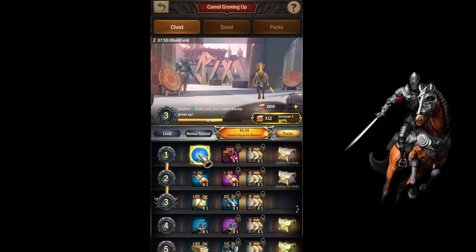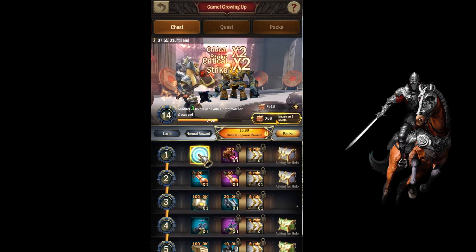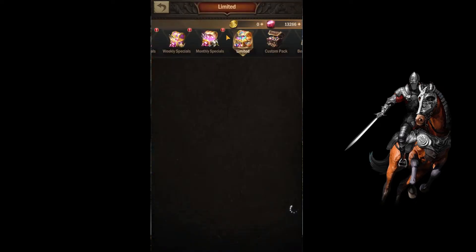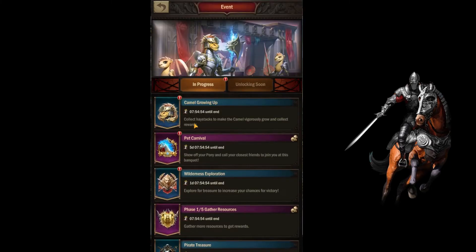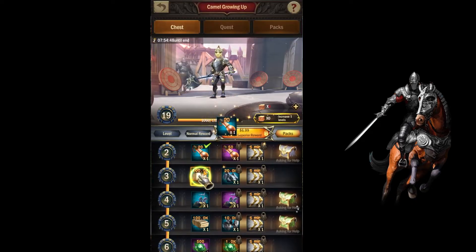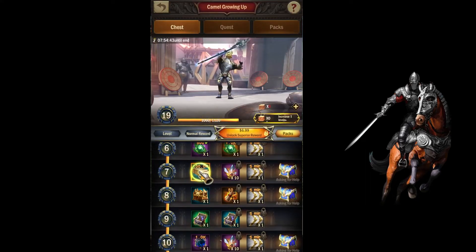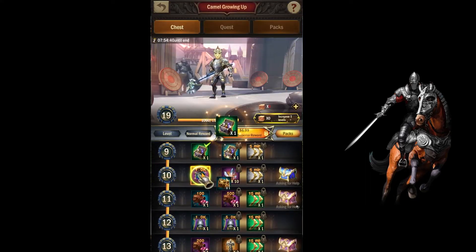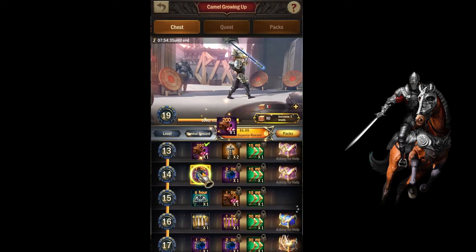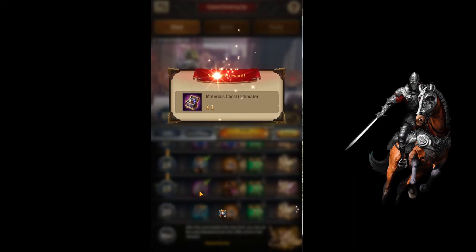Right now we're going to quickly finish off the Camel Grow-Up mission, which is just pretty much growing up your camel into the highest strength you can get — which, for us, will probably be about level 19. And yes, it was 19. If you do all the missions, you get up to 19. I've never gotten higher than 19.